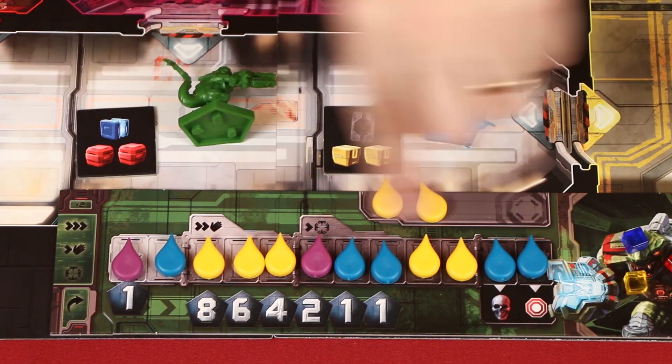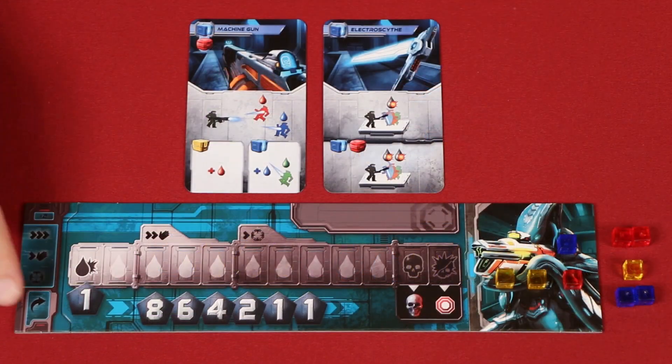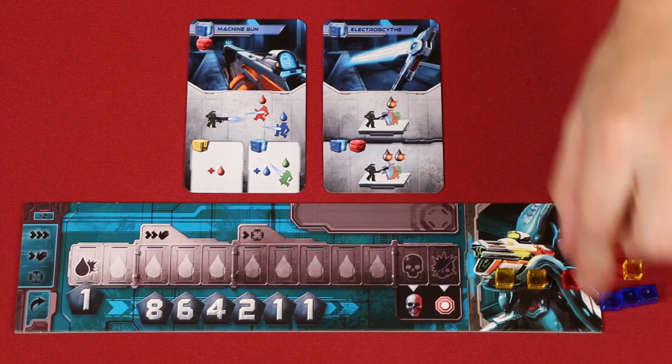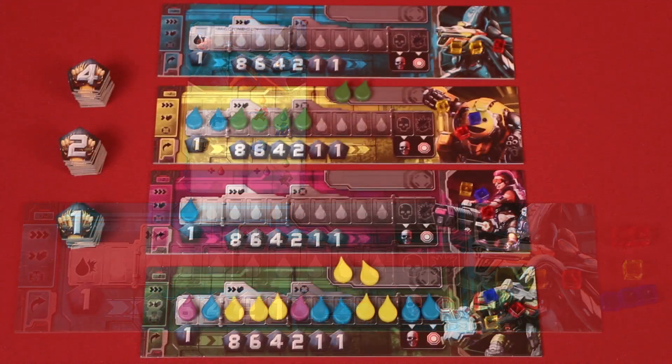At the end of your turn, before resolving any kills, you have the option to reload any number of your weapons. To reload, you pay the full cost of the weapons face up in front of you, which adds them back into your hand, making them available for firing on your next turn. So to reload the machine gun, we'd need to pay one blue and one red cube. Keep in mind that you can only reload at the end of your turn, so if you don't reload a weapon now, it will not be available on your next turn. I can either reload the machine gun or the electro scythe, but not both — I'm planning to bash some heads next turn, so I'll take back the electro scythe.